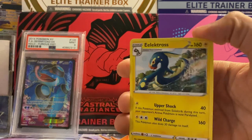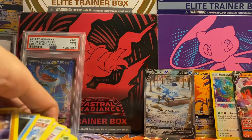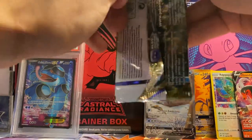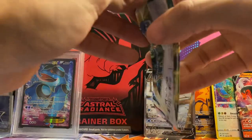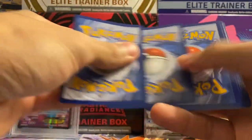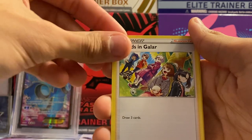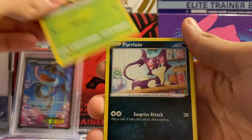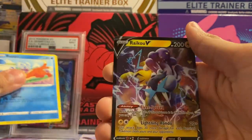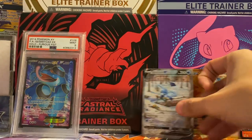Last pack here which is a Brilliant Stars pack - even if it's nothing I won't be too mad at all. Fourth to the front - out this pack we got grass energy, Exeggutor, Froslass, and Galarian Weavile. It definitely looks like we got something in the back there - wow, this box has been amazing - and a Raichu V! I already pulled that before but we will definitely take it.